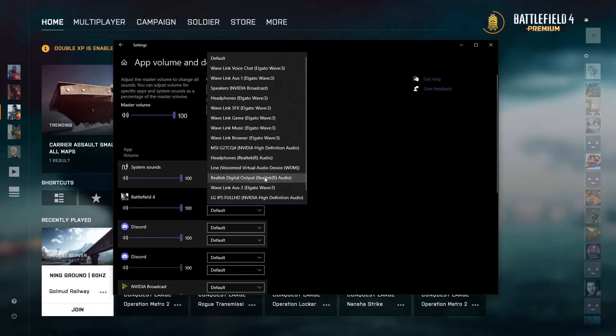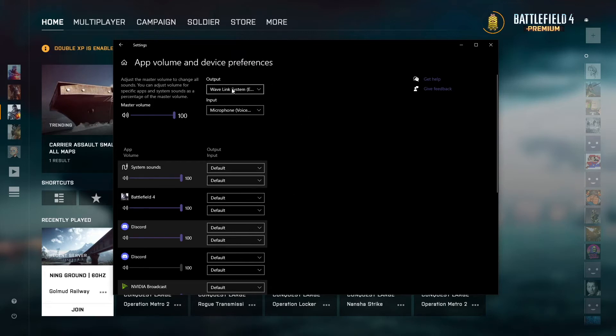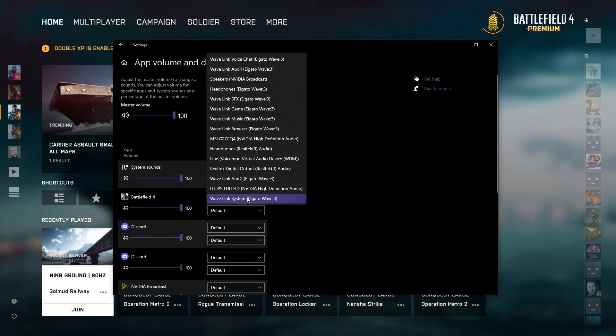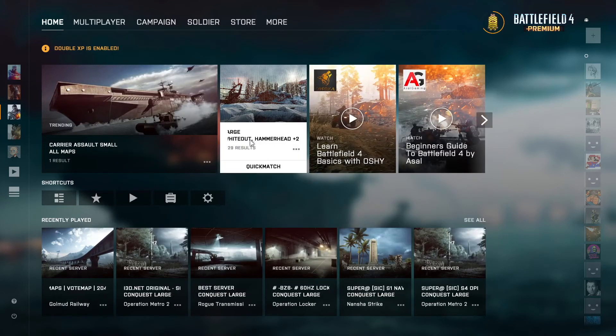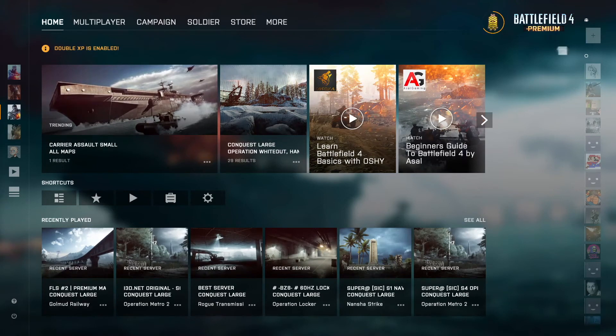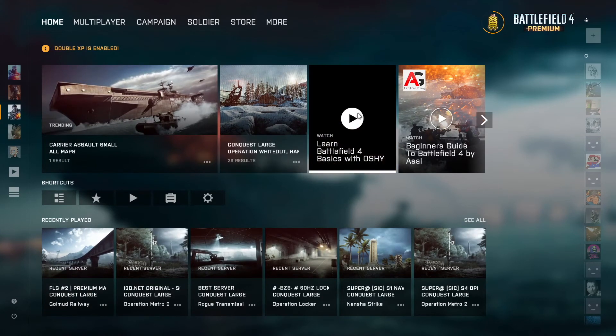I just want to change it back to default — there we go — and then just make sure that the output is where I get the sound for my streams from. Once I save all that, we should have sound. And there you go, some sound!